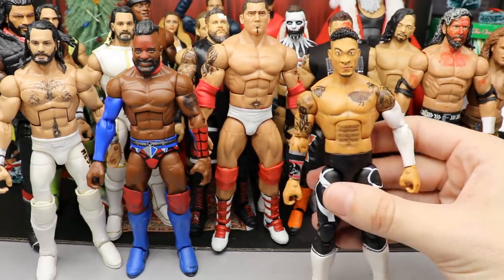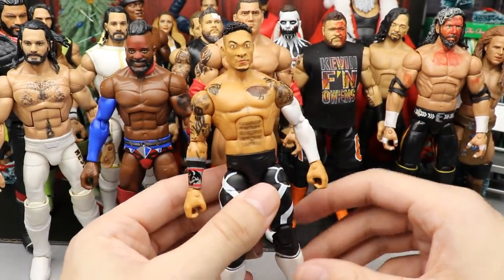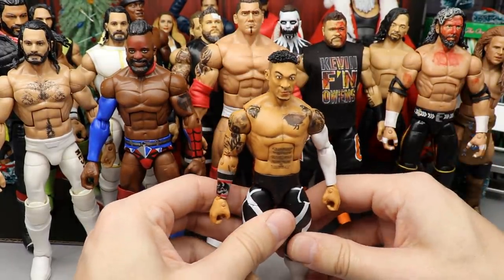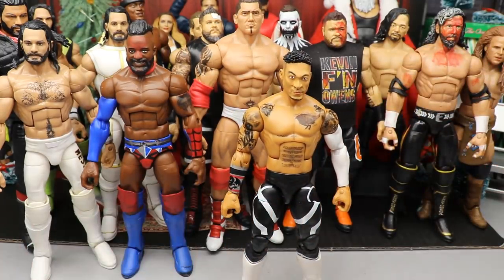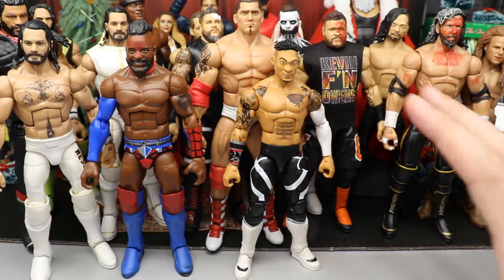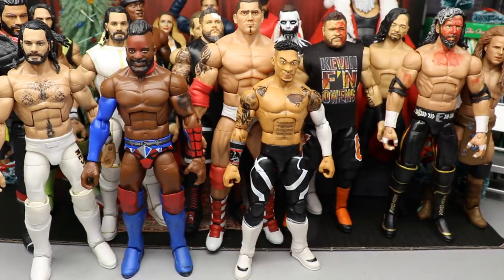Moving into the top seven - coming in at number seven is Leo Rush. This was made from a Drake Maverick, a Kalisto, and a custom head sculpt with all the tattoos painted on. Having an Elite Leo Rush is so cool to me because he was my favorite independent talent for a long time. We never got an official figure of him, so finally making my own Leo Rush was super exciting. It looks way better than the old one I used to have.